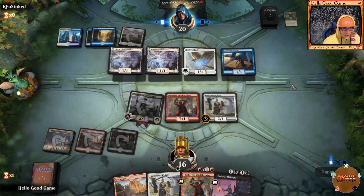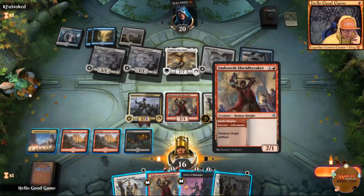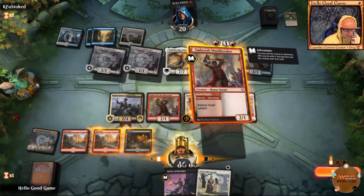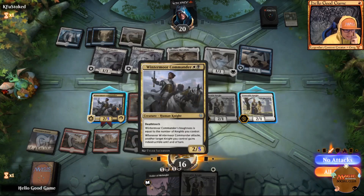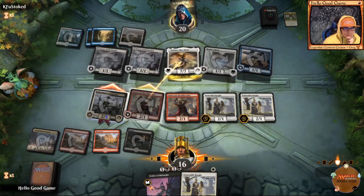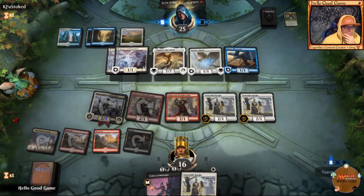Sephara Skyblade as well — which is exactly what we're about to see. It beats everything we have. We can try to go wide somehow, but a seven-seven lifelink is going to destroy us. We can send two in — the shield breaker becomes indestructible, the commander has deathtouch. We get two damage in only.